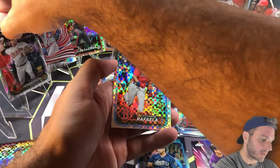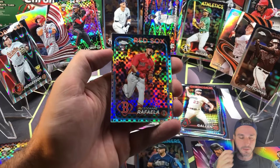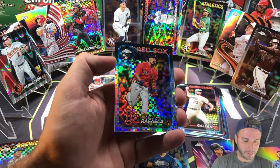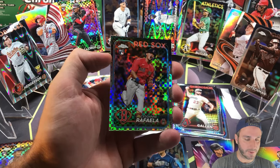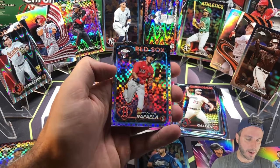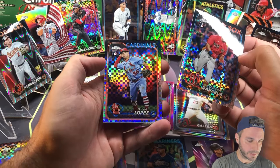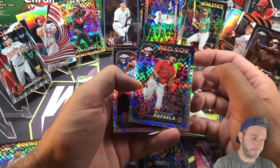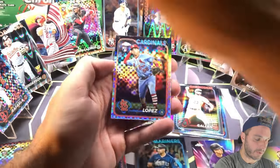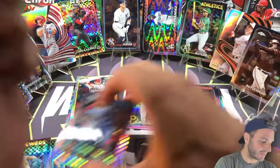This is kind of what I was expecting from these monsters. A lot of you were telling me in the comments early on when I was striking out — 'it depends on the box, sometimes you get a loaded box.' Well, here we are. Rafaela behind him, Irving Lopez. Really nice Rafaela — I wish I would have done a profit challenge for this monster, we would have absolutely killed it.